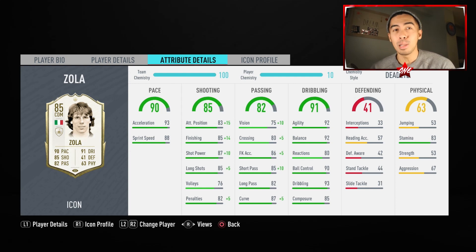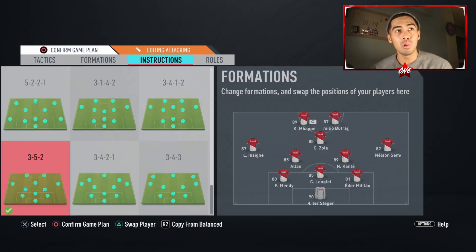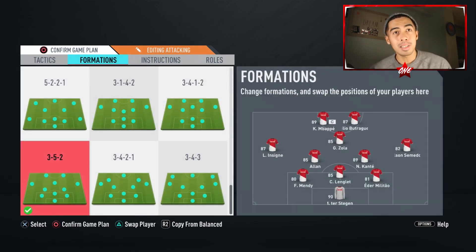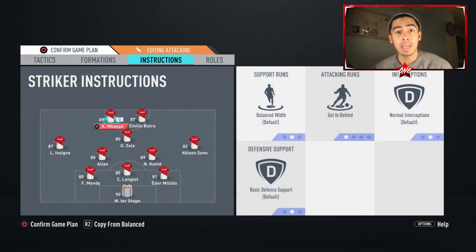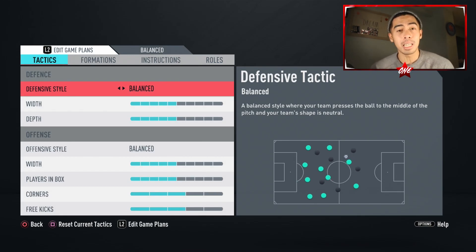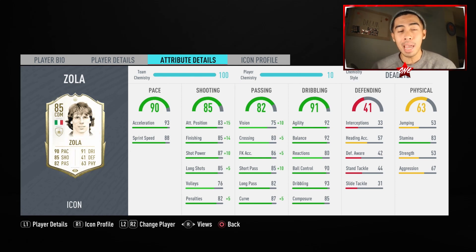His dribbling stats are absolutely amazing — 92 agility, 92 balance, 93 dribbling. What is there not to like? His physical stats don't look too good, but he looks like one of those small, agile players, so we're not too worried about that. To give you some context, we're rocking the 3-5-2 with pretty default custom tactics. We're going to be playing Zola in the CAM position with instructions set to stay forward and everything else on balance. Without further ado, we're jumping into the player review.